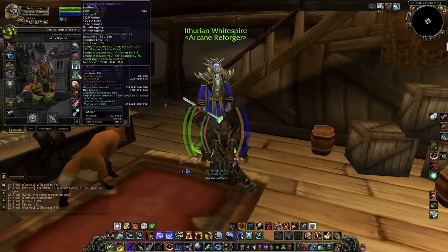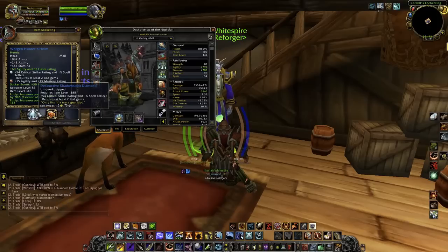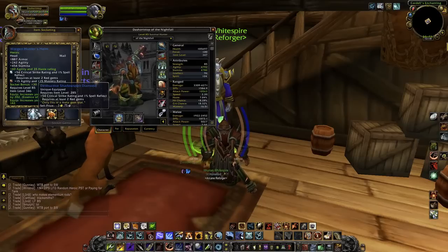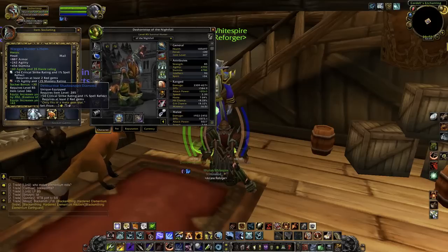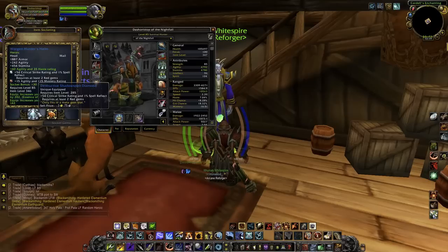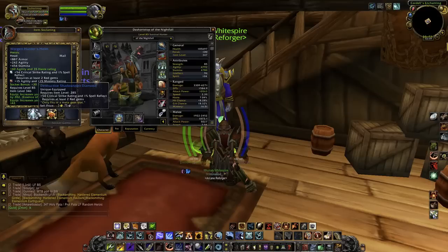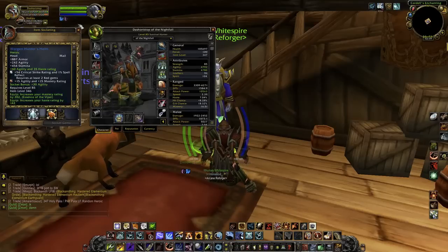If you're looking for a budget meta gem, I'd definitely recommend the Destructive Shadow Spirit Diamond. This is because once you have the hit rating, you're not going to have more blues than reds to get the plus 54 crit rating and the extra 3% critical strike damage. It requires two red gems and as a hunter you're stacking red gems, so this meta works well. I also have a yellow gem in here — plus 15 agility and plus 15 mastery — to get the plus 30 agility socket bonus, which is a very good socket bonus.